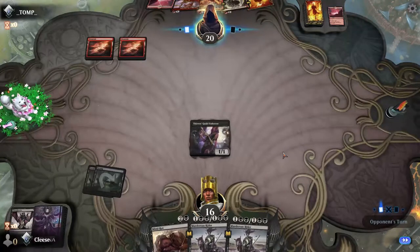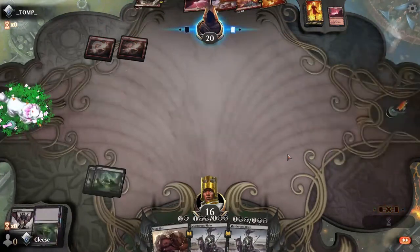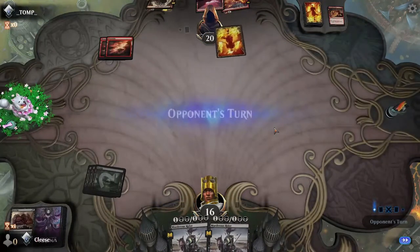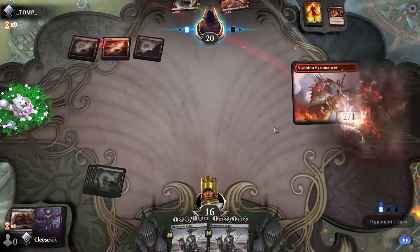Please give me a land. Thank you for the land. I really wish I can get value out of these Mind Rots but Waste Not apparently doesn't exist. You've got Light Up the Stage — you're gonna play your Bone Crusher Giant now. What are you gonna do? Now you're going for the Pyromancer.